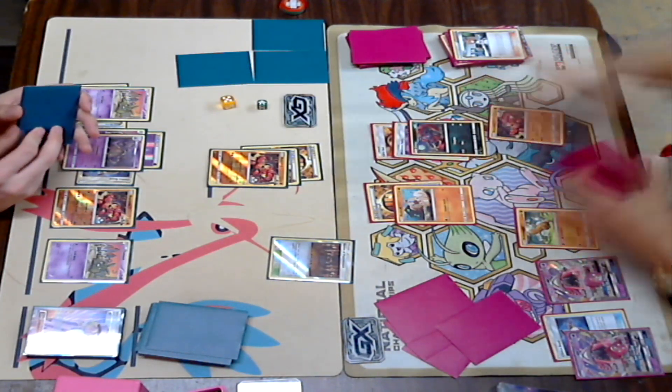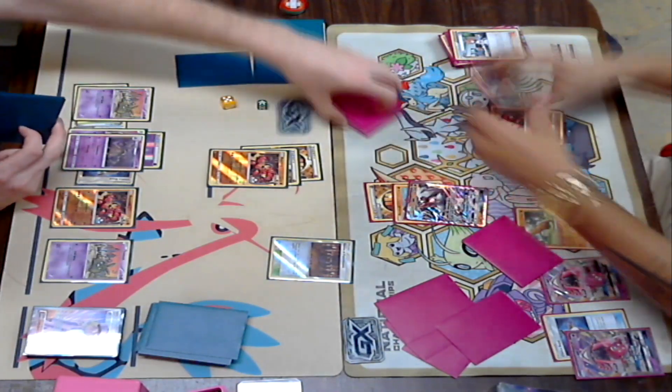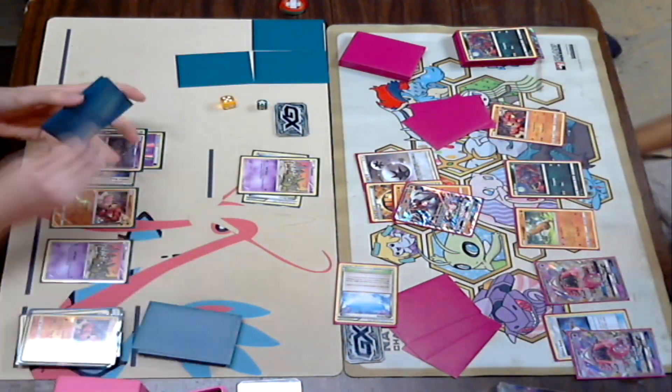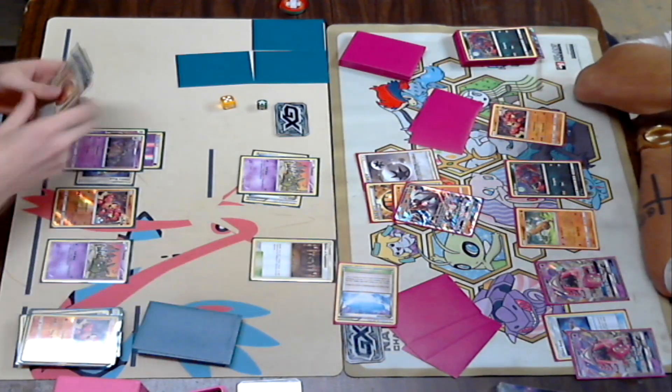Now it looks like we see the Weakness Policy again — so we know Kira plays two Weakness Policy. He's going to get the Lycanroc out, gets the DCE down, which is great. So now he's going to Claw Slash. He did not flip over the GX marker — he Claw Slashed.